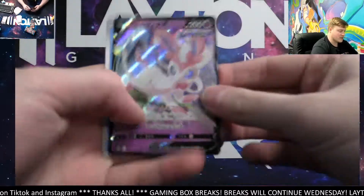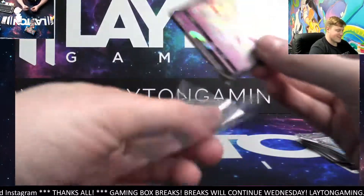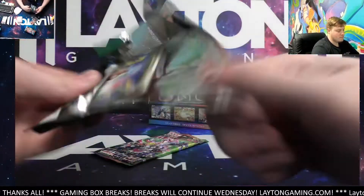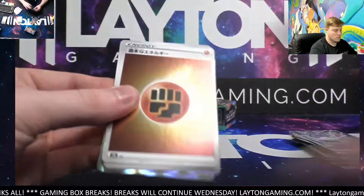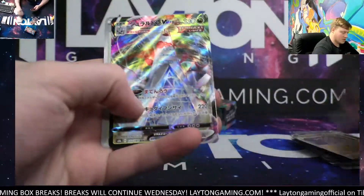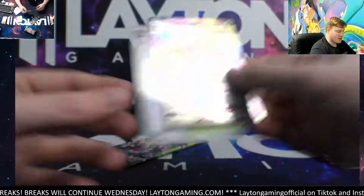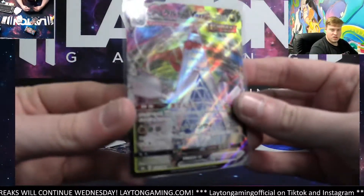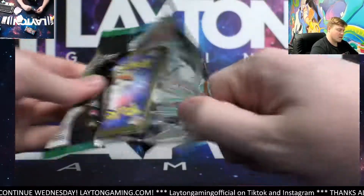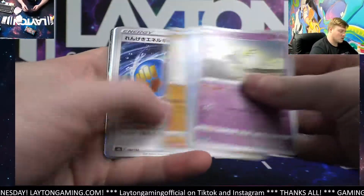Couple of hollows there — Sylveon V, psychic, and Snow Run Traverse. Nice, take that Sylveon. Hollow fighting energy, and we've got Duraludon VMAX, beauty there, dragon — congrats on that Mark again. Mark crushing with the dragon spot, dark man off to a very good start. Let's close this out guys, then we got one more booster box still to come.